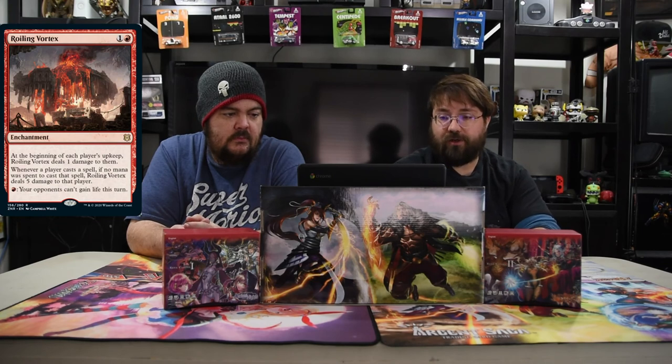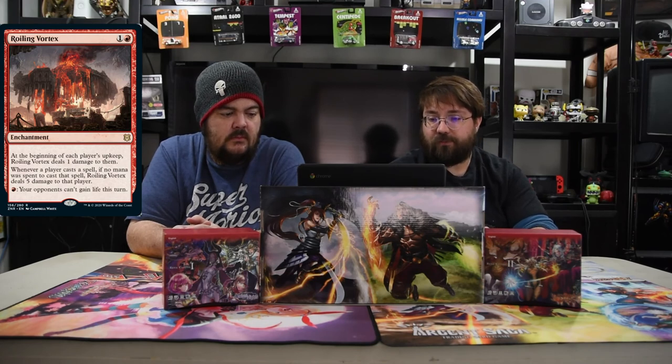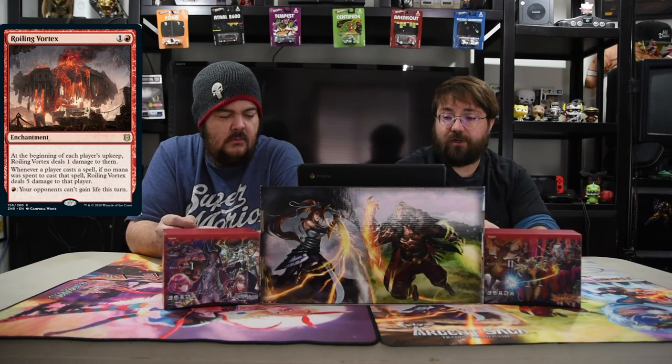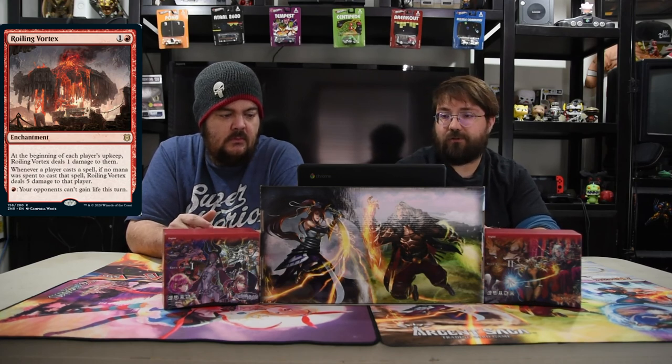I do have a sideboard mention — it's one of the new rares: Rolling Vortex. It's one and a red enchantment. At the beginning of your upkeep, Vortex deals one damage to you. When a player casts a spell and no mana was spent to play it, Vortex deals five damage to that player. You can also pay red so your opponent can't gain life this turn, making it great against life gain decks. Hopefully you enjoy the deck — it's going to be fun to play on Arena, so check out next week for that gameplay.